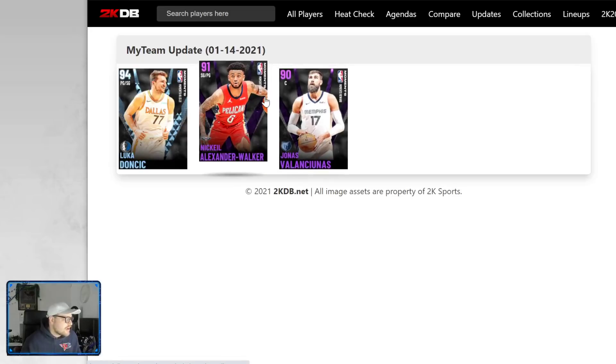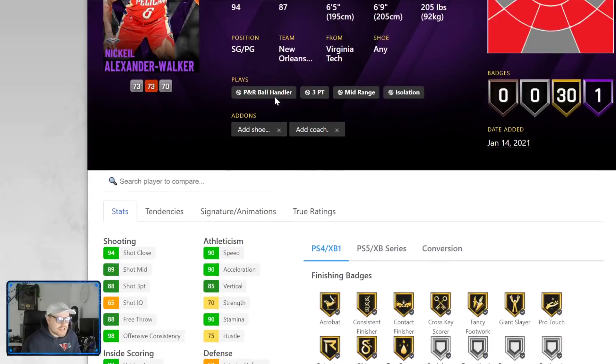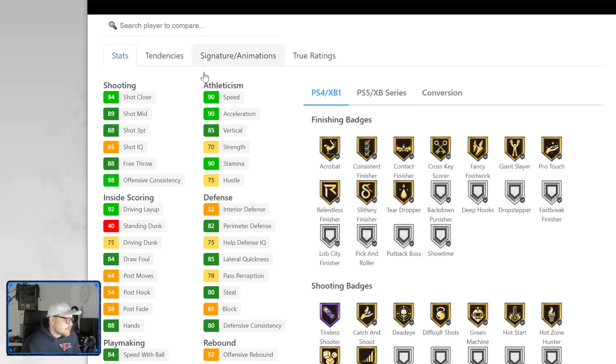Then we have Nickeil Alexander-Walker. Unfortunately 2KDB is not working to its potential right now because of the servers. But he's got four hot zones outside of three, he's a 6'5 guy who can play point guard with a 6'9 wingspan — that piques my interest. He's a 2-guard slash point guard.